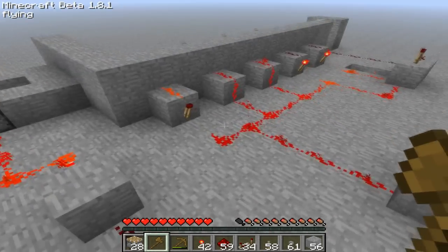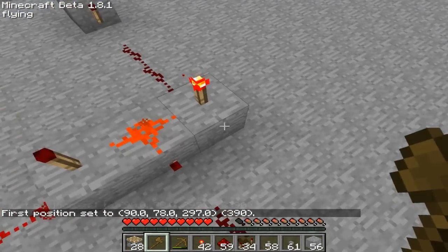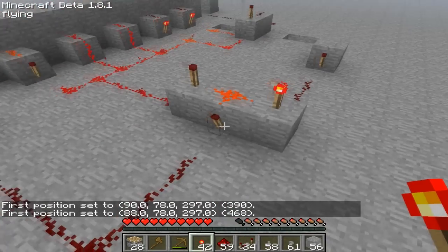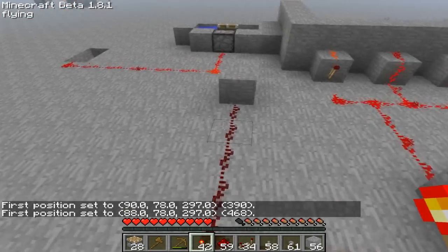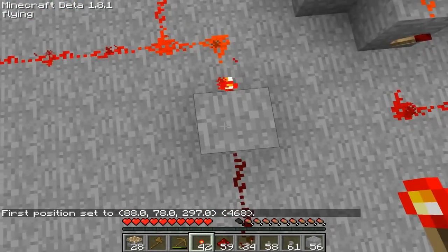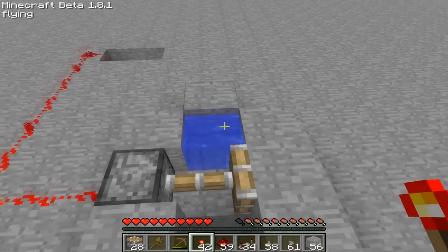Take wires from the combination lock out to one of the torches and the button to the other. Put wires here and convert it. Put a piston and water here.